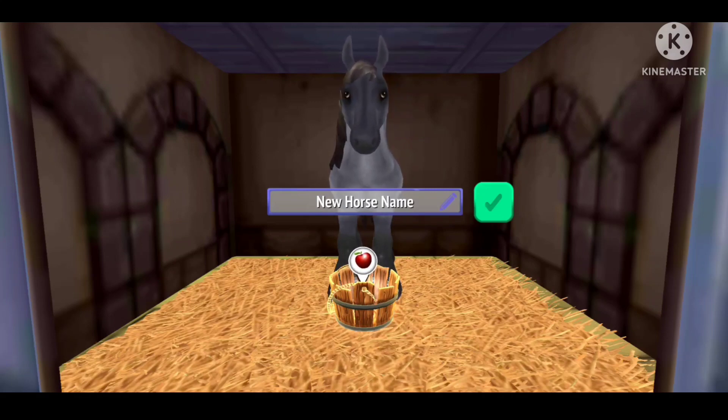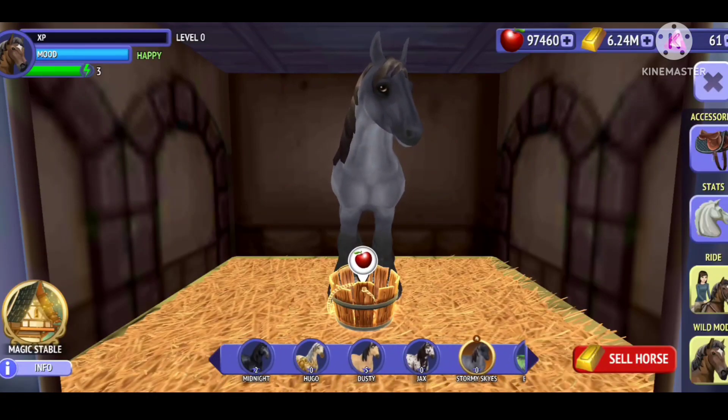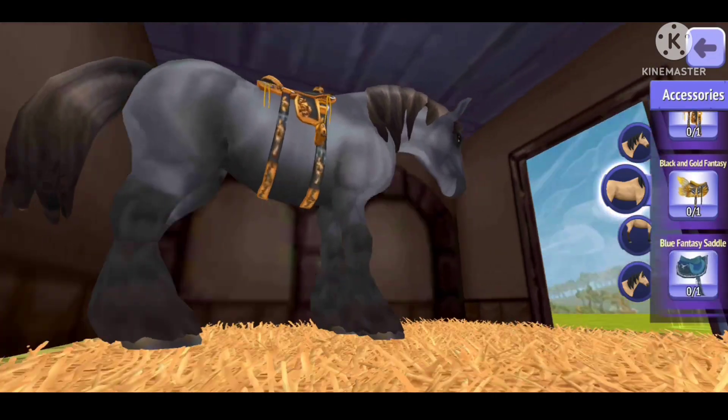I already have all the rares and you can't get fantasies from a bronze whistle. I'm probably going to either get a Shetland or a Clydesdale if I had to guess. Because all the ones I really want don't come in the whistle. I really want the Appaloosa, but that's a VIP horse. I really want the Frozen Friesian, but that's also a VIP horse. And the Spotted Blanket — I love that horse, but it's VIP.